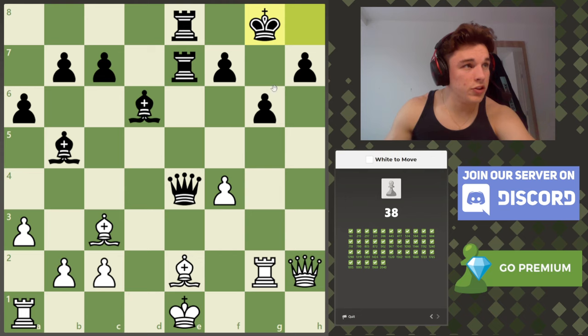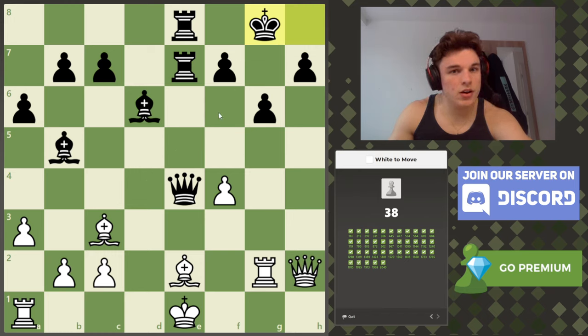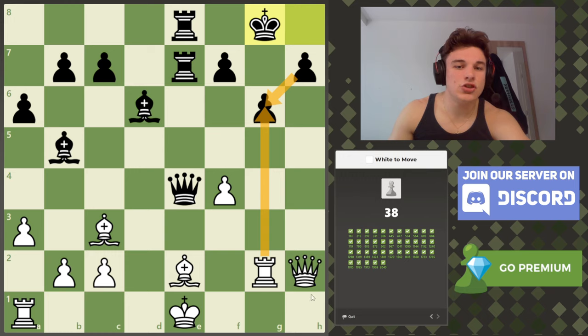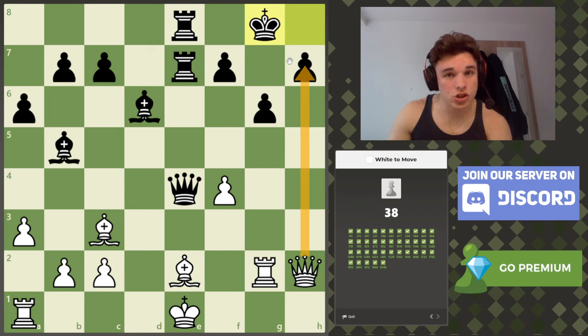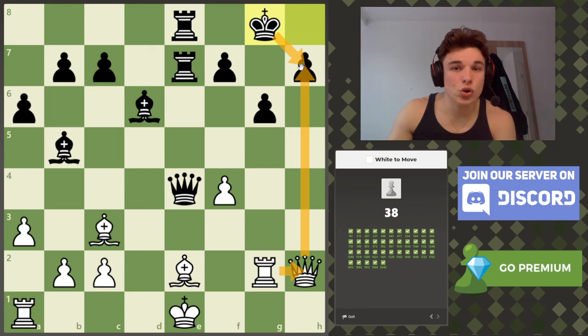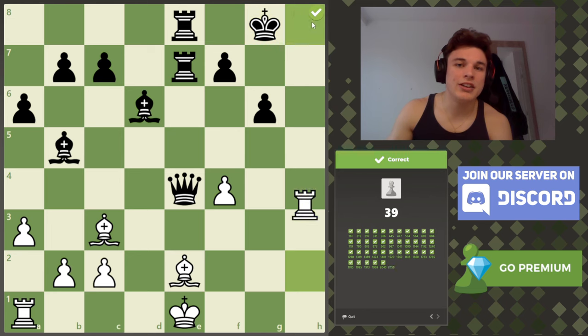What do I notice about this position? The king is weak on the dark squares. Can our queen access a square like f6? No. Checks, captures, attacks — queen h7 is the only check, well we also have rook g6. If rook g6, h-takes-g6, queen h8 — that is mate. But if rook g6 and the king goes to f8, we can give this check but he can take with the f-pawn and our attack is gone. Other checks: queen h7 check — if the king moves to f8, this is mate, so he has to take. Then we can deliver a check on h2, the king can't access g7, the king has to go back. There's no piece black can use to block, and then rook to h8 is checkmate.